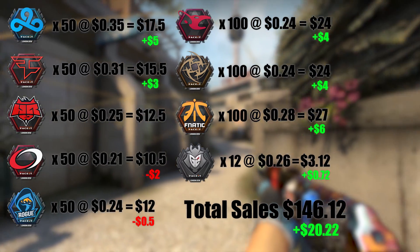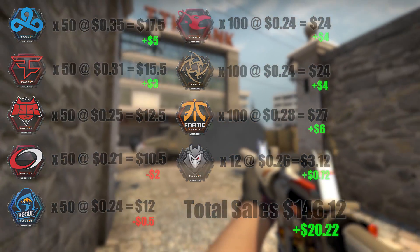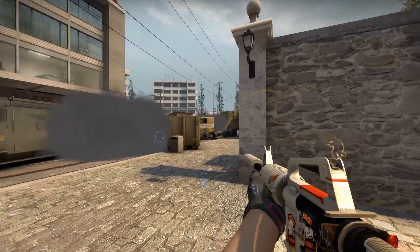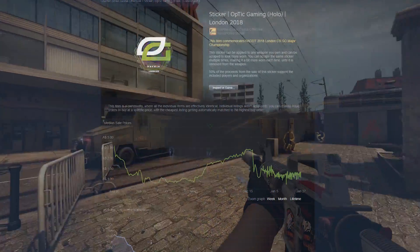So, $20 profit — it's not brilliant, but it's acceptable, all things considered. Now, the holos and foils is where it gets a bit more complicated for several reasons. First of all, there's this: the price history of the Optic Holo. As you can see, during November and December its price was rising quite rapidly, but at the end of December it crashed catastrophically.